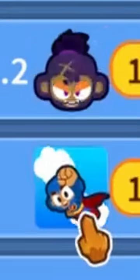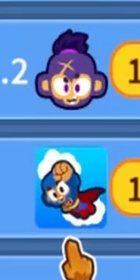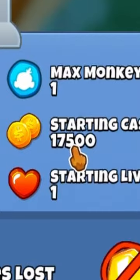The clock is ticking. We even have an accolade on this challenge, that means you know this challenge is going to be good. Round 60, one monkey allowed to use, 17.5k with one life. Well, we're going to be here for a while.